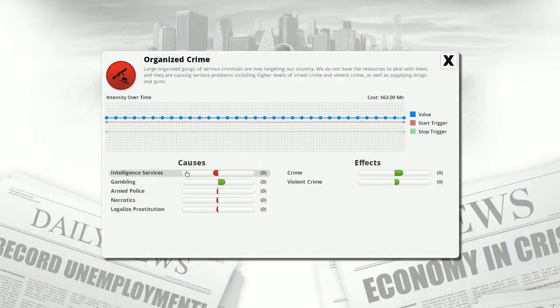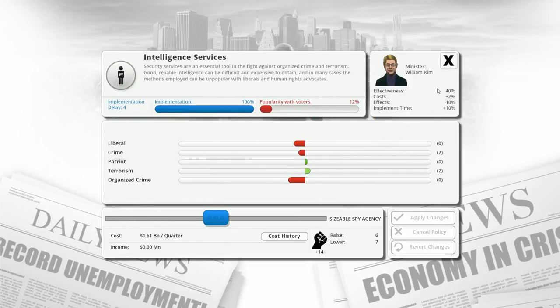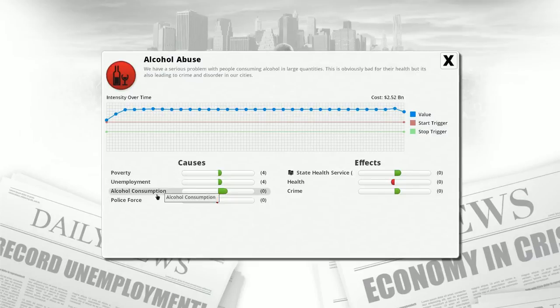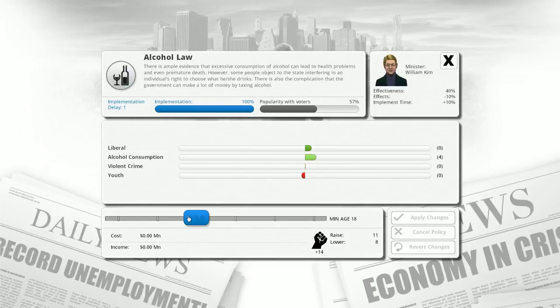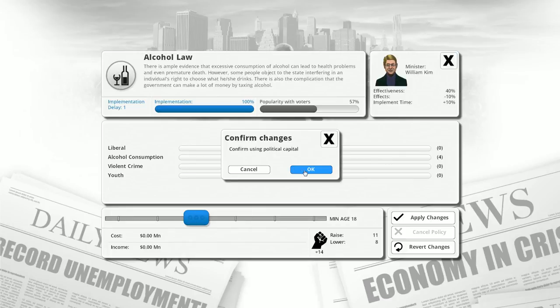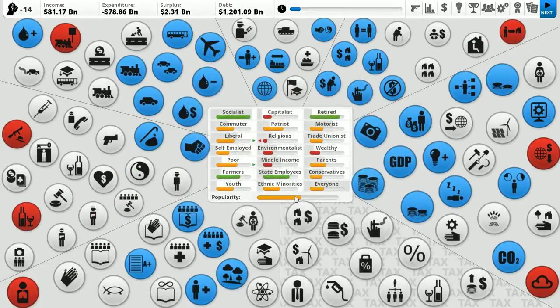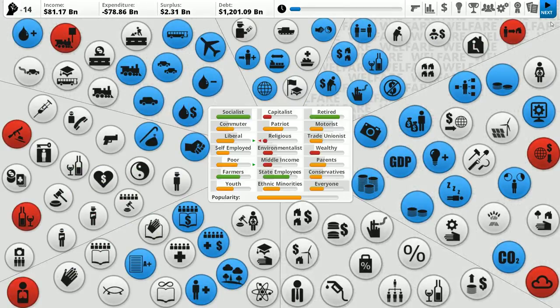Organized crime would be nice to get to drop. We could increase the alcohol law here, which would dramatically decrease consumption — but it would piss off the liberals, who are currently increasing their happiness toward us. Right now people are liking us pretty much. I'm going to save my capital and we won't make too many changes — we'll see what happens next month.